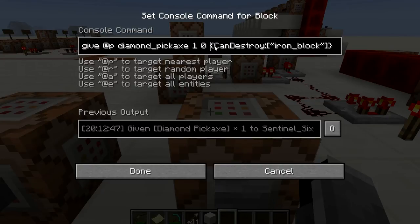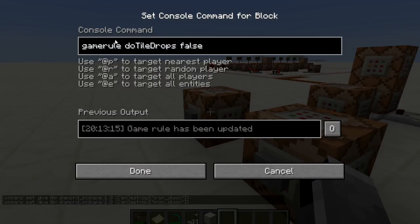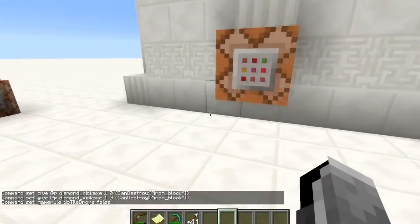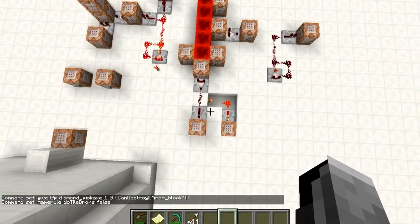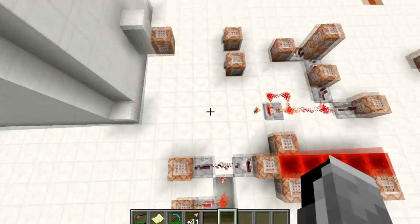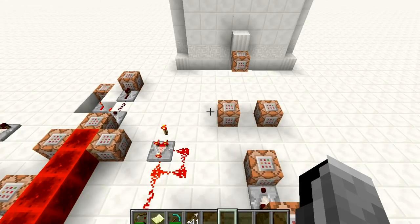It can only destroy iron blocks — I also turned 'do tile drops' to false because I don't actually want the player getting the iron blocks. You can use this system and there will be a world download below, though it might take a little longer than normal because I'll have to edit some things out of the world — there are other things in this world which I won't reveal yet. Hope you enjoyed the video, hope you learned something about command blocks, and I'll see you all in the next one!